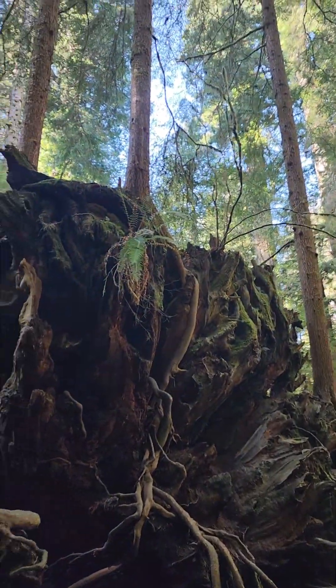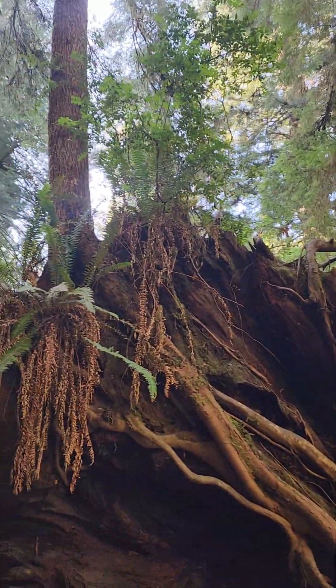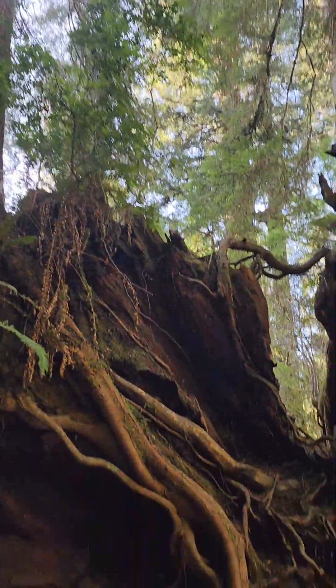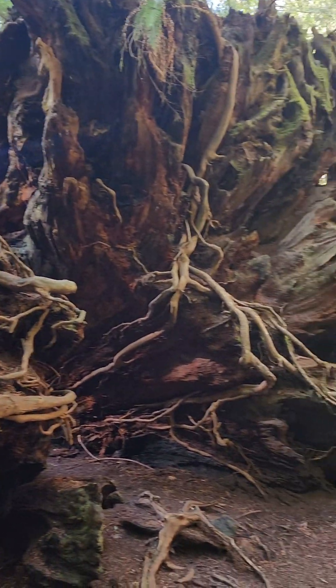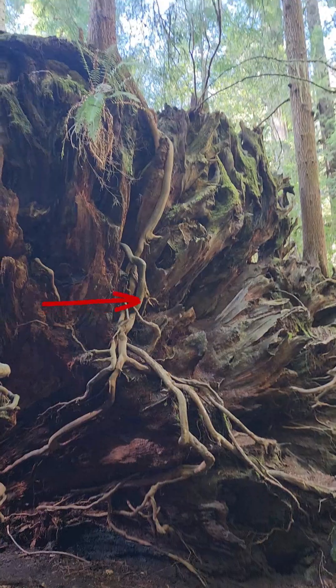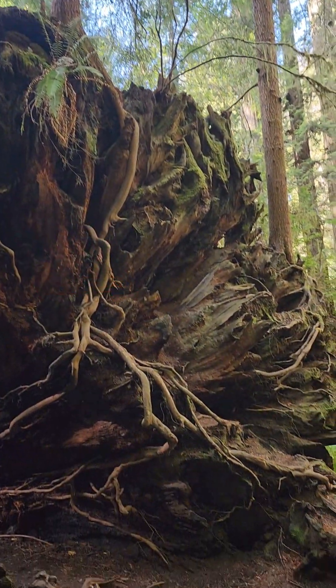So in the movies, when they want to show an enchanted forest, it should look like this. At Redwoods Rising, we're trying to take those dark, scary, Freddy Krueger, Jason pseudo-forests and help them become enchanted forest once again. Enchanted forests have trees growing on top of trees. These are hemlock trees growing on top of a giant fallen redwood — and this is the redwood's roots. But if you see those light tan roots, those are the roots of the hemlock tree growing down through them.